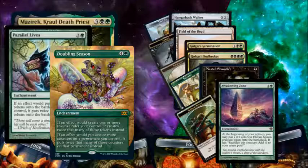We're making tokens — food are tokens, Saprolings are tokens, all these things make tokens. So you kind of have to run something like Parallel Lives and Doubling Season, just to get even more mileage out of the stuff you're already getting. It's really nice to sacrifice a big creature to Witch's Oven and instead of getting two food, you get four food. You can do a lot more with everything than you could with less of it.